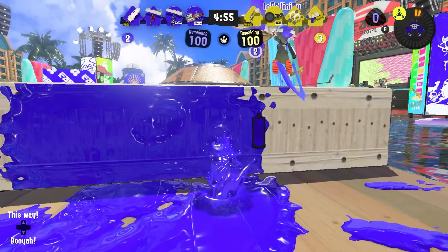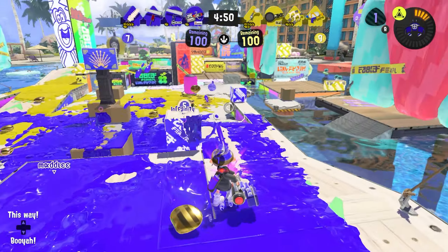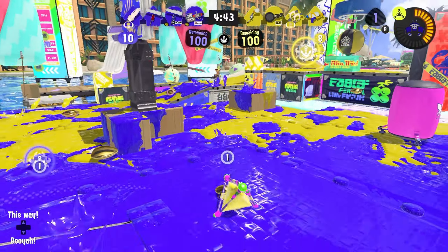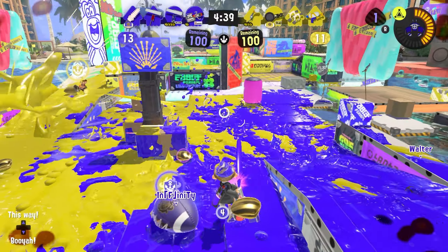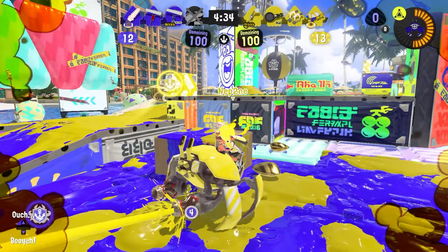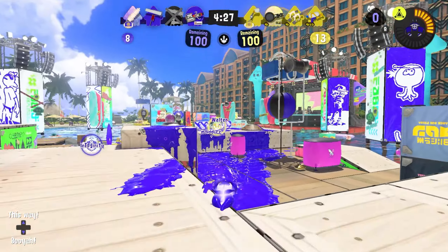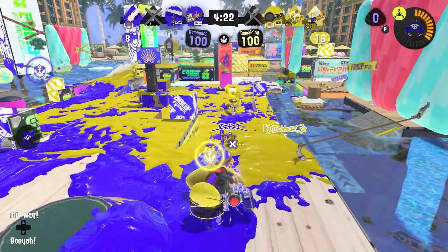Alright, match number two. We're looking at more of a midline presence this match — not worrying about any chargers. We're going to be throwing ourselves at each other, since we are still technically the more supportive of the bunch. The splatana stamper is longer range than we are, but they're going to be more aggressive. Try to shred that crab at the very least — we got a lot of health off it so we'll have to play a little safer.